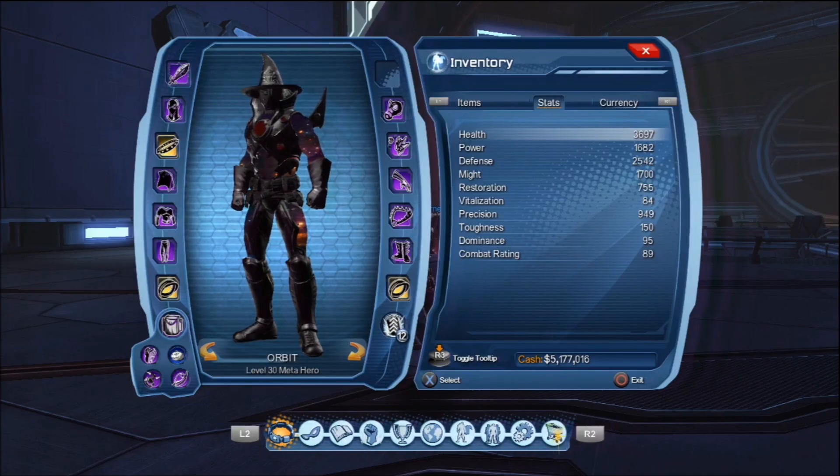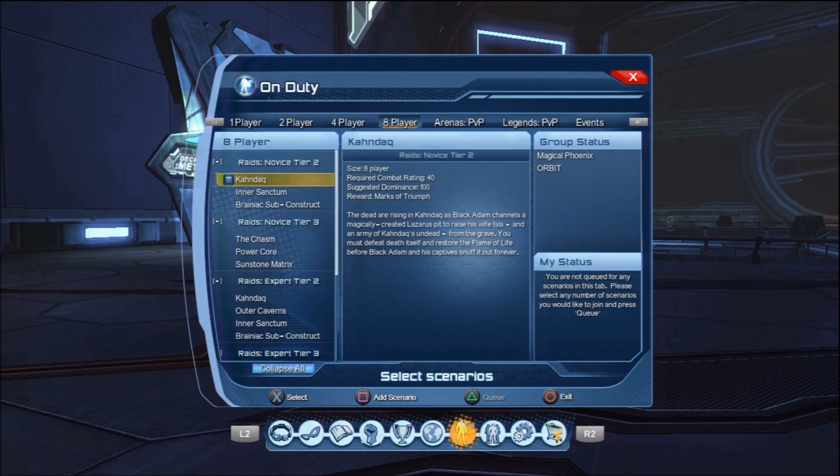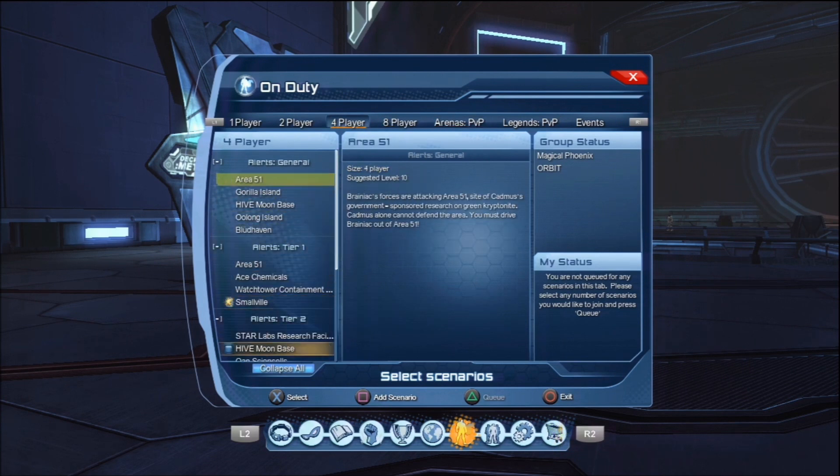You want to make sure you pop a soda before going in. As you can see I've popped a precision can here and it's bumped my precision right the way up to over 900 standard. I've also got reinforced on my loadout and that bumps it up to over a thousand precision.